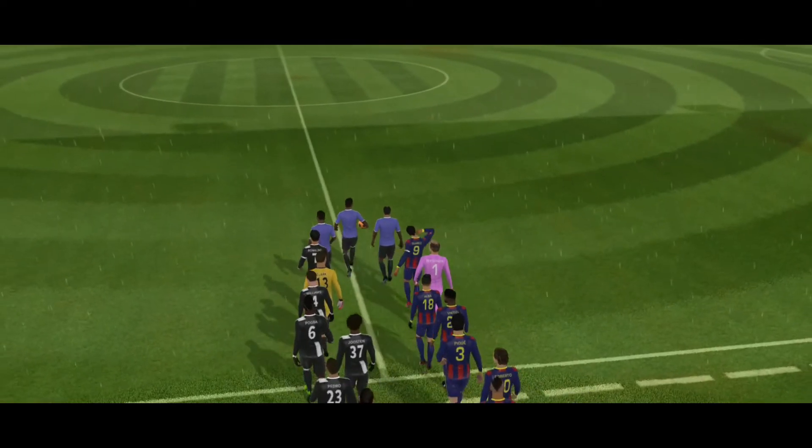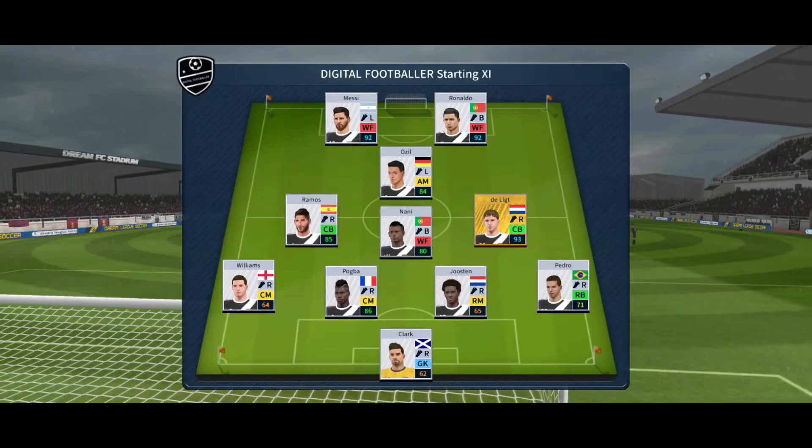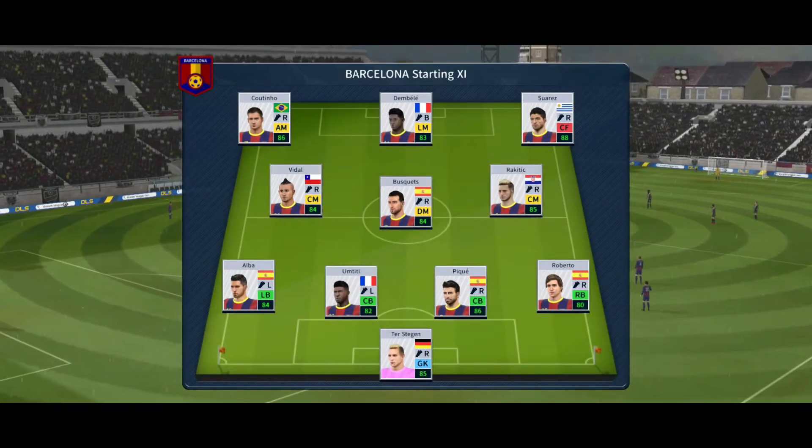There's a big cup tie atmosphere for this game. A lot of talk before the match about how these two will line up. Let's see what the managers have gone with. The home team has gone with this line up. They're playing three at the front — it's a 4-3-3 formation.